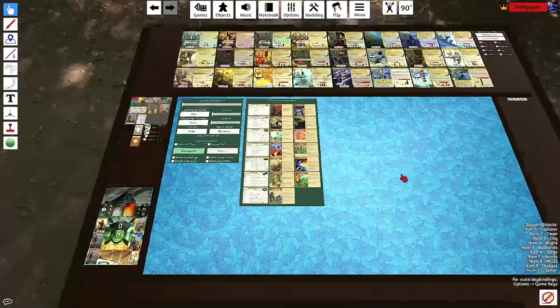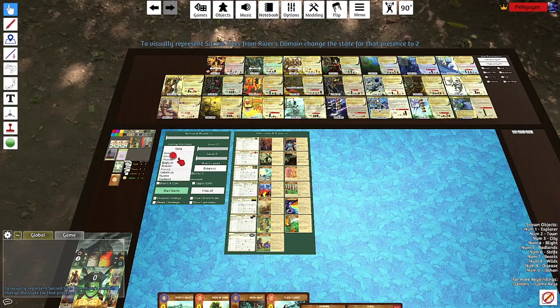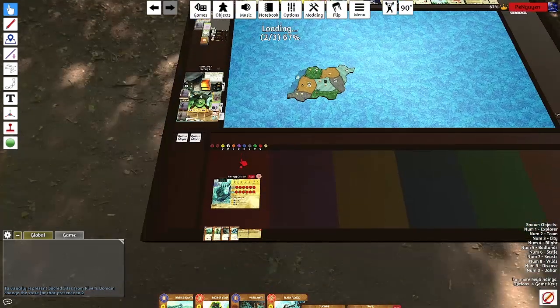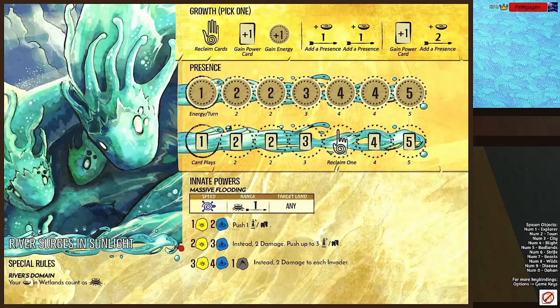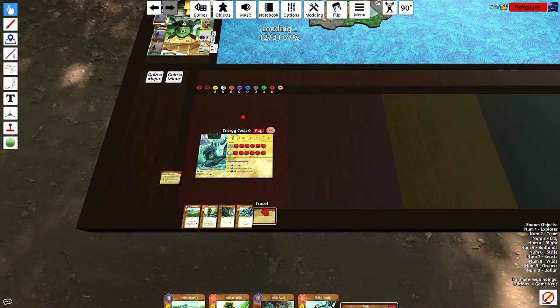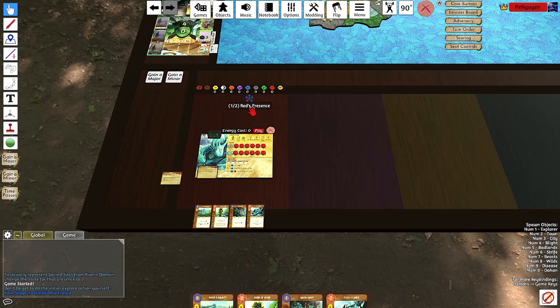Hello, Penguin here with another Spirit Island video. Today I'm going to be playing River Surges and Sunlight against France. I'm going to be playing the Travel aspect, so instead of having Sacred Sights in my lands in the Wetlands, I have Sacred Sights when I have 4 Dahan, which also gives a Defend 1, and I can move 2 Dahan during my growth.